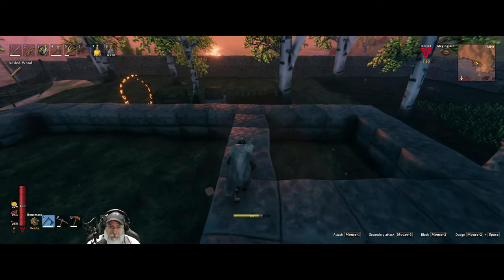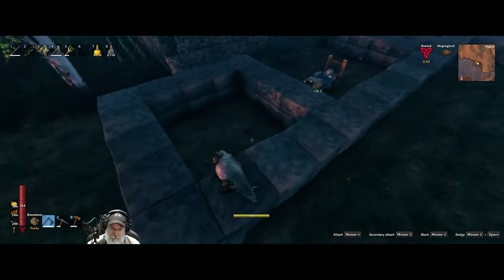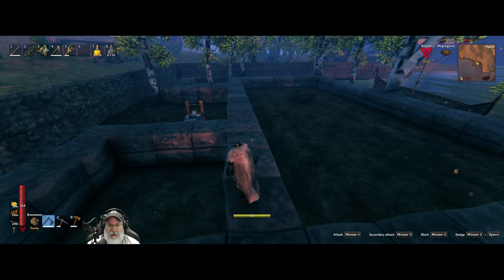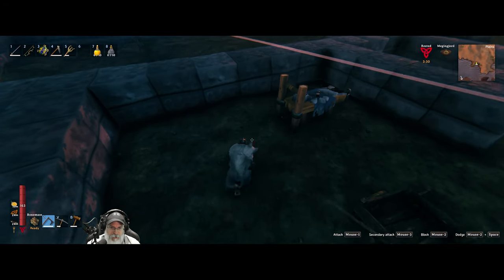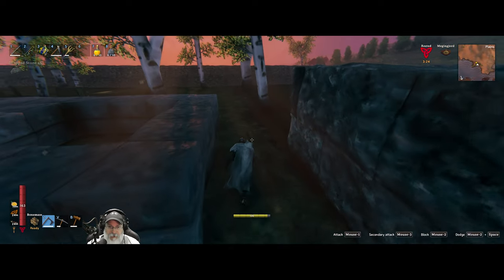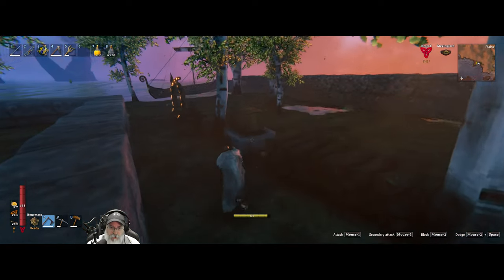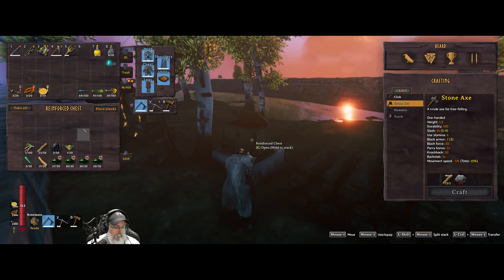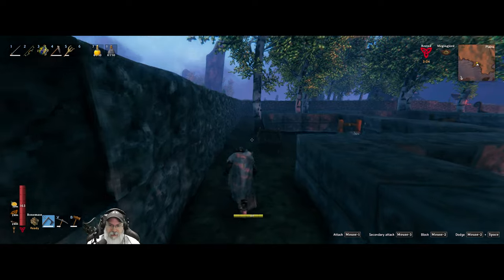I guess we need to go cut down another pillar. Trying to decide if I want to leave these three pieces here or not. I think I will, because it'll kind of break things up in the interior and look kind of cool. It's starting to get dark unfortunately. Am I the only one on the server? I am not — okay, so I won't be able to sleep then. Let's go grab that pillar over that direction.